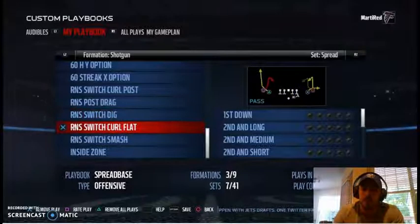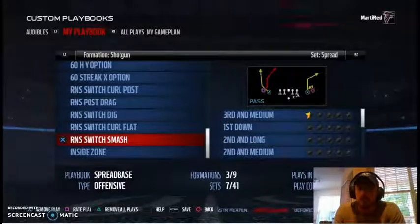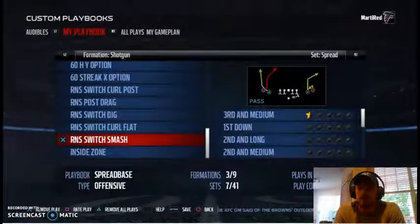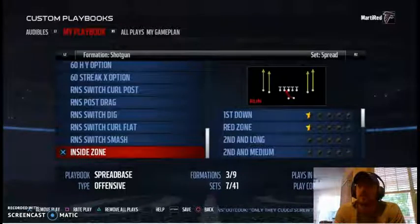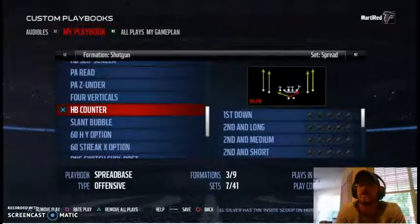Once you've figured out your base pass play and complementary passes, start implementing runs. A great spread run — the staple of the spread — is the inside zone. Make that your base run play, hitting it over and over and reading whether to cut it back, bend it, or turn it up inside. For a complementary run, there's a halfback counter with a pulling guard, which you'd audible to if they're loading up one side.